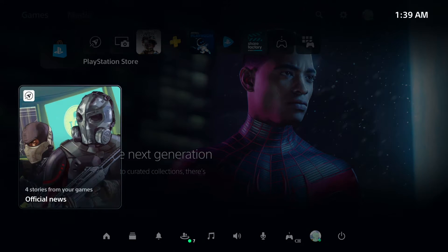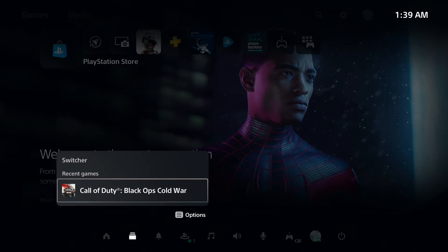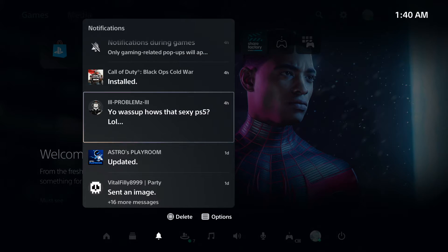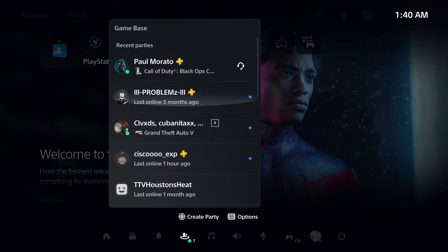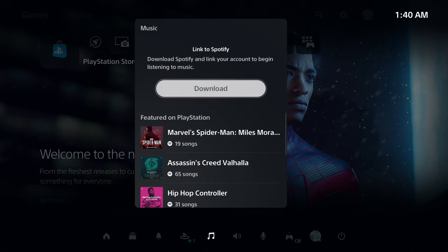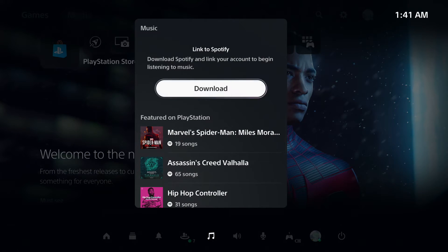When you press the PlayStation button in the middle, it takes you to this little dashboard. You've got Home, which takes you back to whatever you were looking at. There's Switcher — if you load up two games at once you can switch between them. Then the Notifications tab shows everything downloaded or messages from friends. We've got Game Base, which is where you see all your friends online and invite them to parties — same as PS4. And there's Music, where you can link a Spotify account to listen to music in the background.